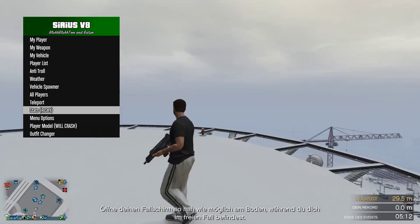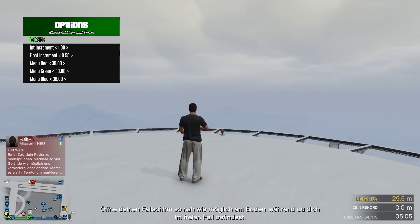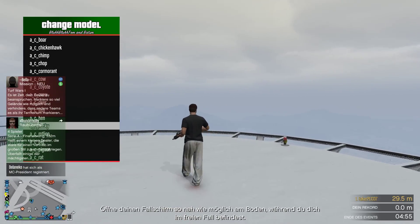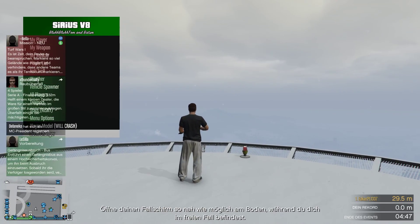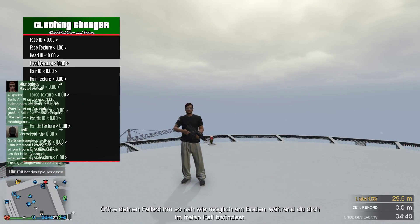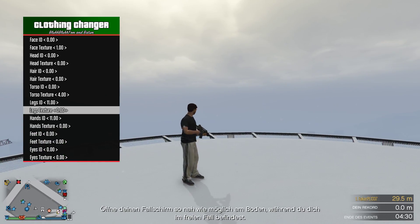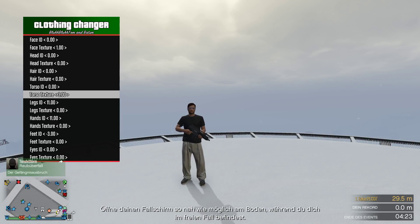Under menu options you can switch the menu side, but it doesn't work properly. You have player models — you can spawn as different characters like Chop — but it warns you that it may crash you. You also have an outfit changer where you can alter your textures: torso, legs set to invisibility, feet, and pretty much everything.